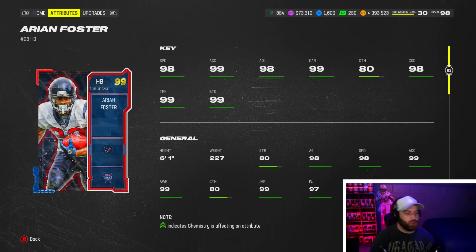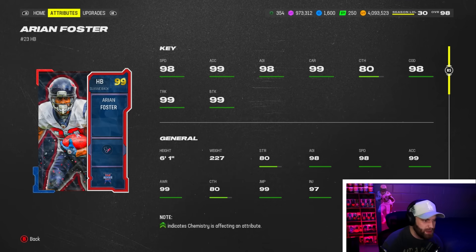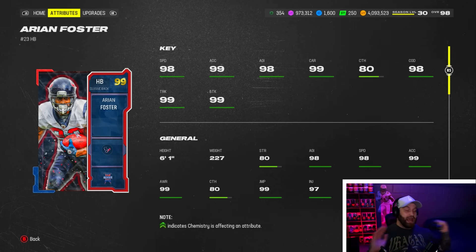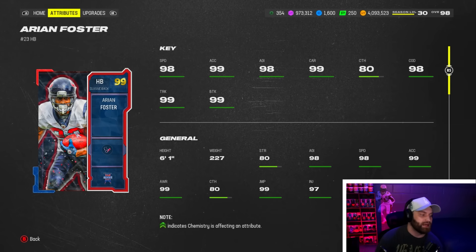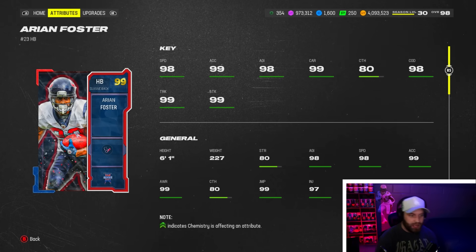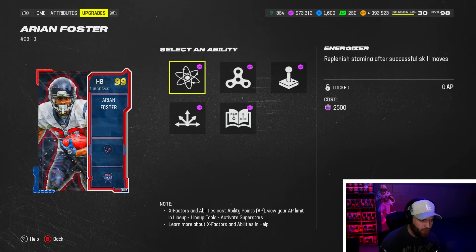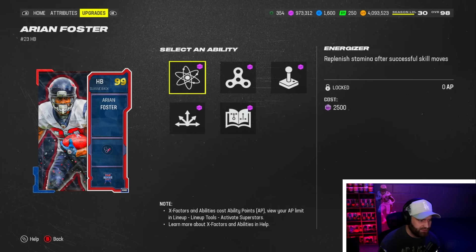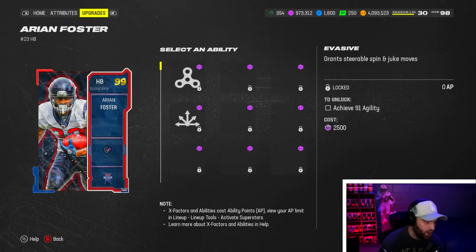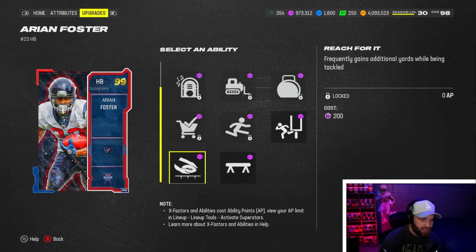At number six we have basically Jamal Charles but with better abilities and perhaps a better build — six-foot-one, 220. Some people prefer smaller running backs for squeezing through holes, but six-foot-one is so much better for things like wheel routes, which are one of the best ways to beat man coverage — you want to throw high balls on wheel routes over the defender's head, and Arian Foster at six-one is perfect. When we come to abilities, he also gets infinite abilities — three zeros — and the best three are probably Energizer, Evasive, and then either Route Tech or Human Joystick. On top of that he gets Tank and another zero-AP slot.